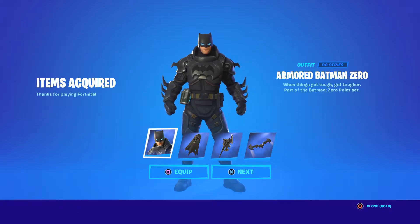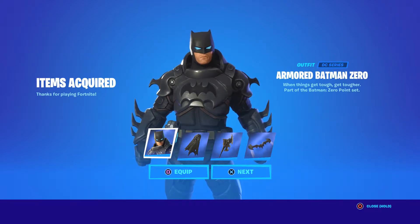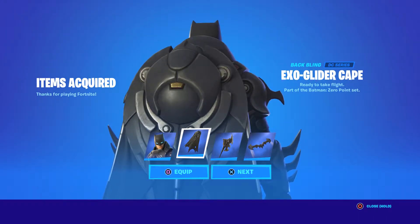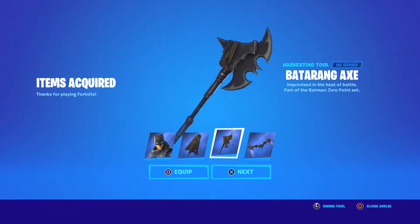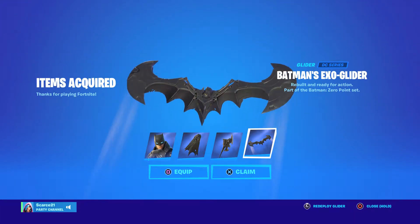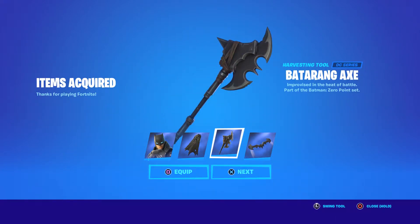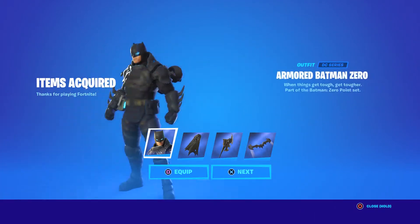All right so these are what we got from the bundle. We got the outfit - the Armored Batman Zero outfit - and we got the Exo-Glider Cape. We got the Batman Battering Axe. Oh, can we see this in game? Oh that's what you do with your new one - nice!